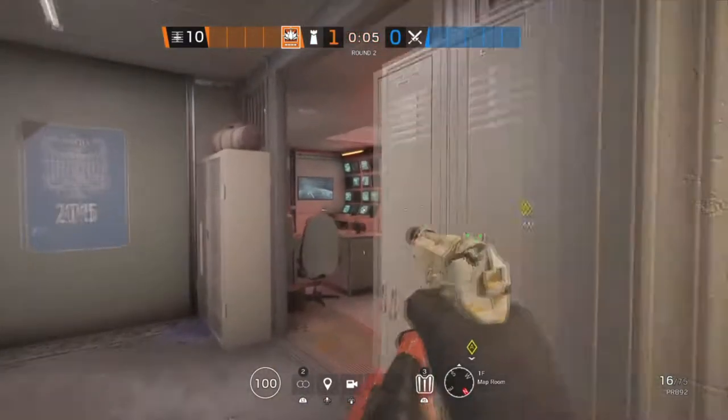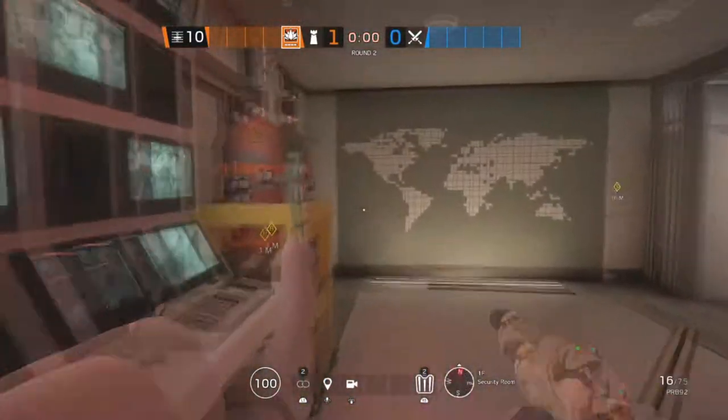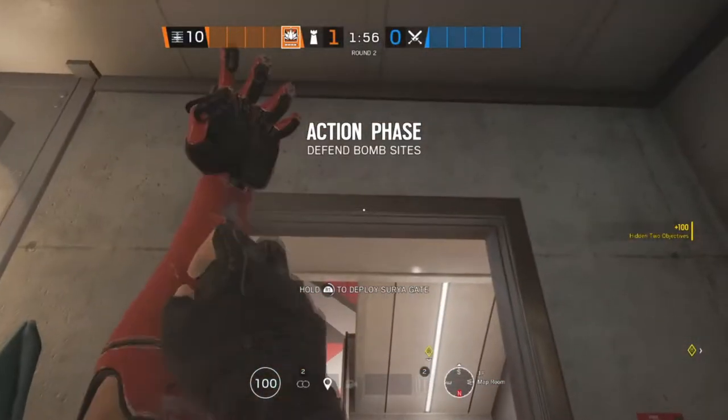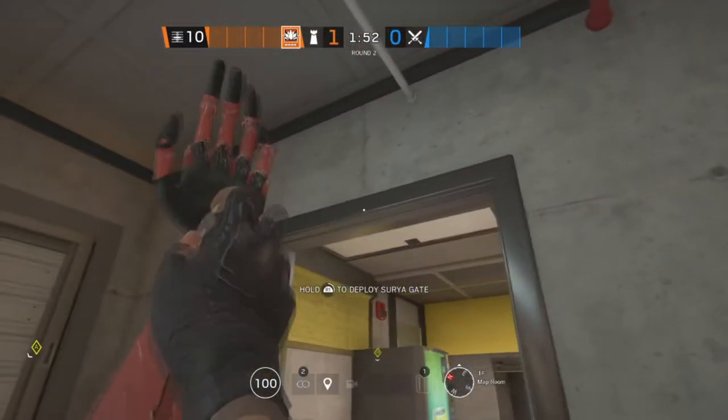The next site on Canal is Map Room and Security Room. Starting off in Security Room, we're going to be putting an Aruni on that doorway. The second Aruni is going to be on this doorway in Map Room, and the last one is also going to be in Map Room on this doorway.